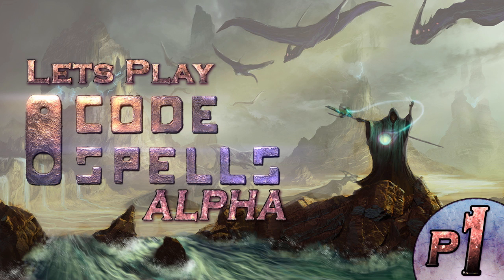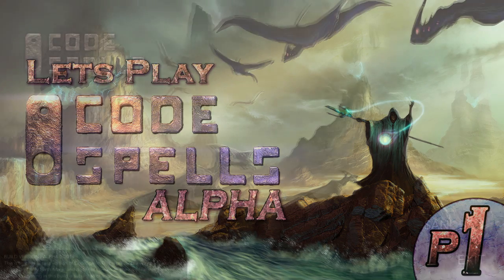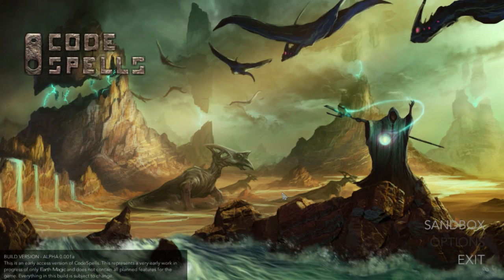Hey guys, so today we are going to try out the alpha build of Code Spells. This is a very early build. There's not a whole lot that you can do with it yet. I believe it's probably the first publicly released alpha build, or sort of publicly released. But I think what is here shows that there could be a lot in the future, and that could be pretty cool.